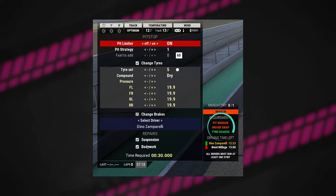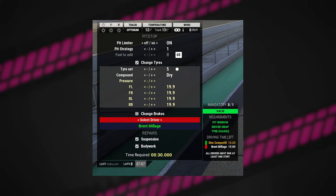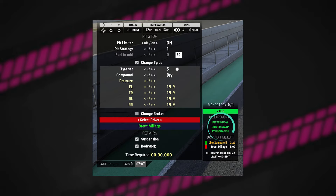Here you can see we have to make one mandatory pit stop with specific requirements: pit window, driver swap and tyre change. Pit window and driver swap are highlighted in red, meaning I'm not in the correct pit window yet and I haven't selected the other driver for the required driver swap. If any of these are red it means your pit stop will be invalid and you will have to come in again. In the second example, I'm within the correct pit stop window and I have the other driver selected. Everything is green, signalling that my pit stop setup is valid and will count as my one mandatory stop.